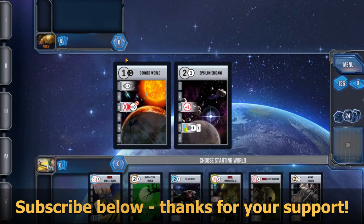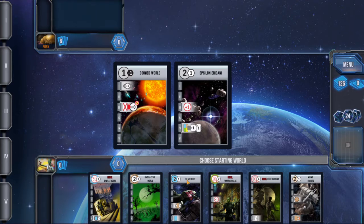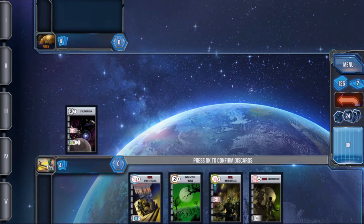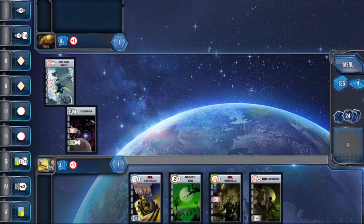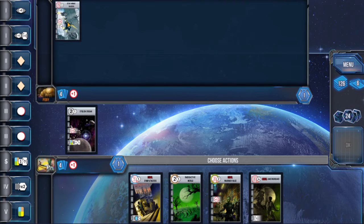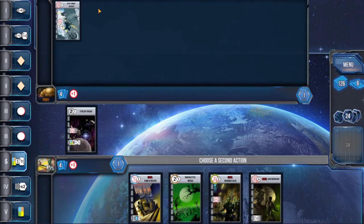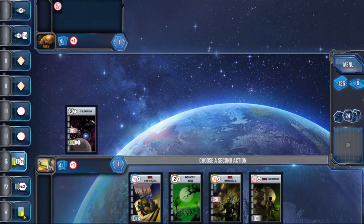Hey, what's up guys, welcome to another playthrough of Race for the Galaxy. We have an interesting choice here. If I had a more expensive starting world I might be tempted to go with Doomed World, but because I have this windfall world — a military windfall world — I think I'll go with Epsilon Eridani. I'll probably discard Spaceport and try to get down Rebel Sympathizers and trade on the first turn. I'm kind of tempted to go with trade and produce, but I think I won't risk it — I'll just go with settle and trade.